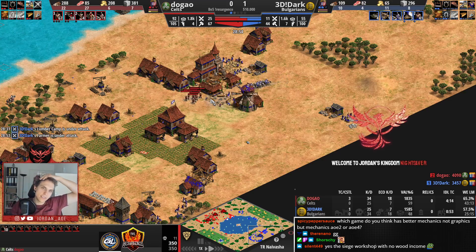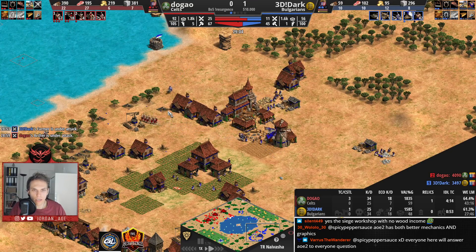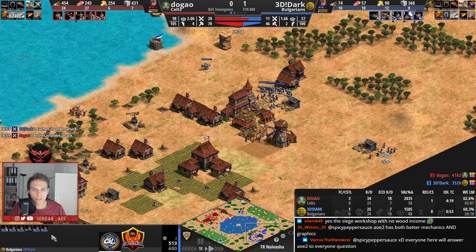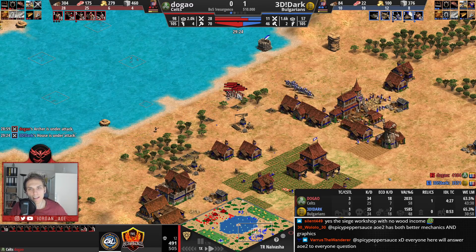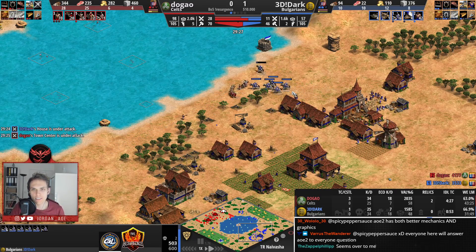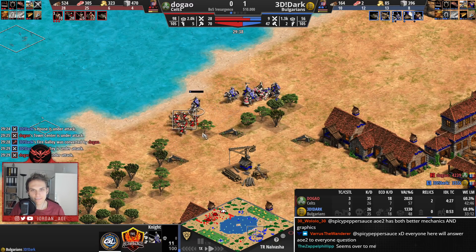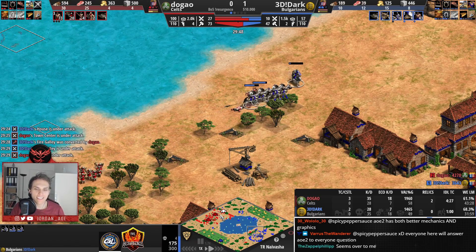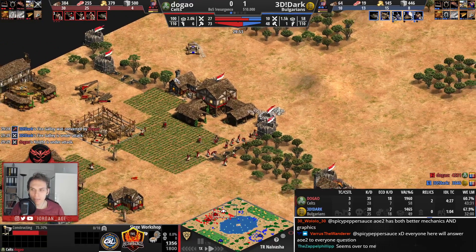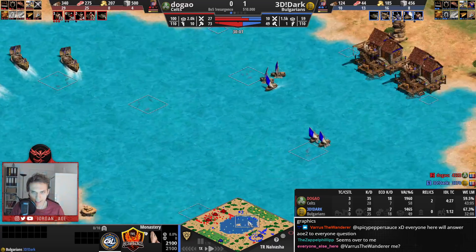Dugao doesn't have Bodkin here, and these knights are plus-two, so in theory they should clean that very easily. Not having Bodkin is a huge deal. A Siege Workshop is coming up as a defense for Dugao. Dark is adding fishing boats — that's nice. But another raid is coming in. That army is going to be merged — we'll have around 18 crossbows on the field. Dugao going for Bow Saw and Wheelbarrow as well — he is looking good with those eco upgrades.